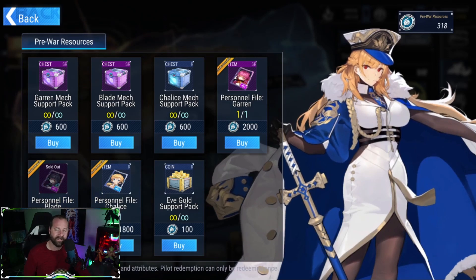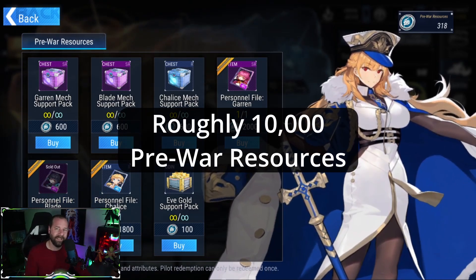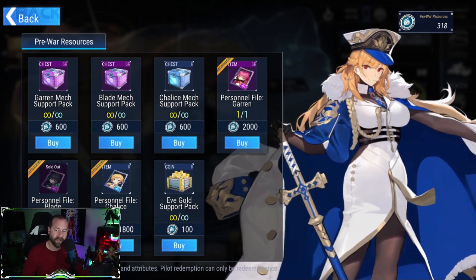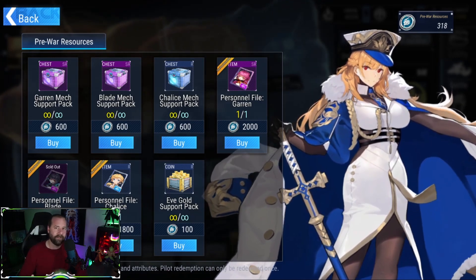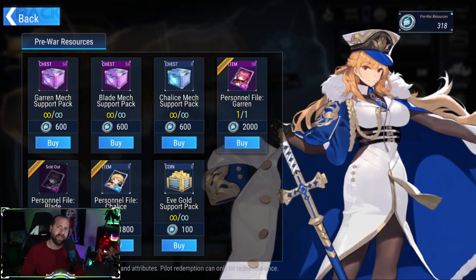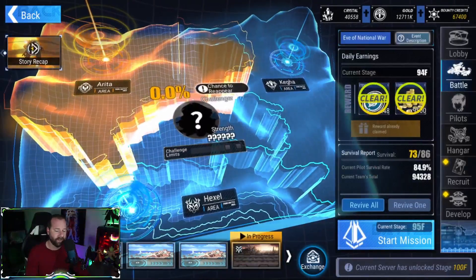Unfortunately for me, I wasn't able to do that. I had to spend the 2,000 and it took me about 14 or 15 packs to finally get all of her custom mech pieces. But once I did, I made sure to have enough resources to really level her out, and she immediately gave me a giant boost in account progression.